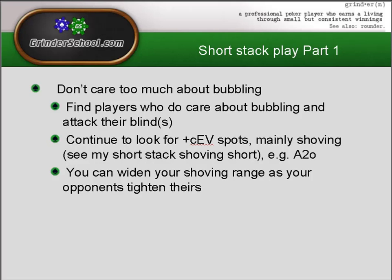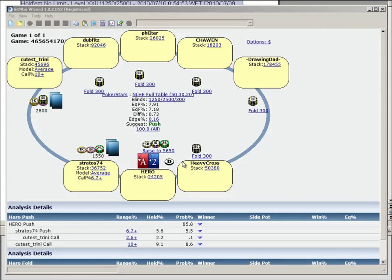I've included re-stealing in the next slide when we're talking more about average stack — kind of in between short stack and average stack when thinking about 16 to 22 big blinds. But we'll talk about that further on. The example is Ace-2 offsuit where I can show you a plus chip EV spot in Sit & Go Wizard. What we've got to make sure we do is change the mode to chip equity mode, because we're looking for plus chip EV spots rather than plus dollar EV spots.